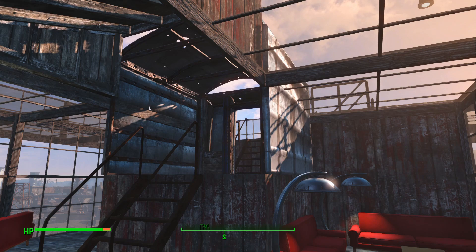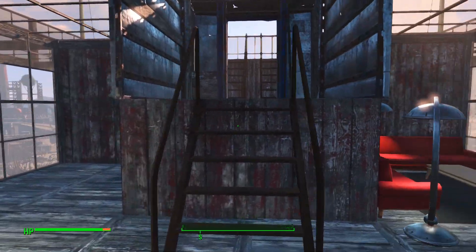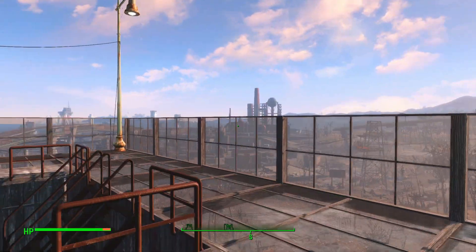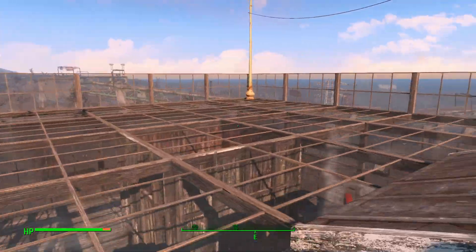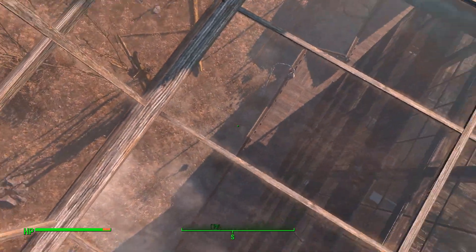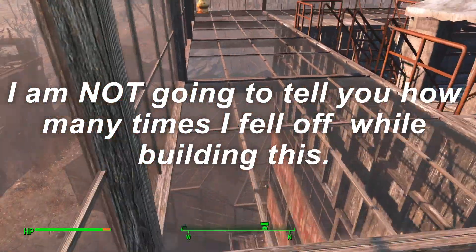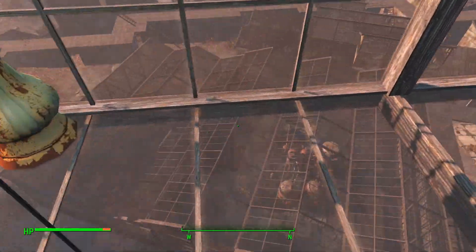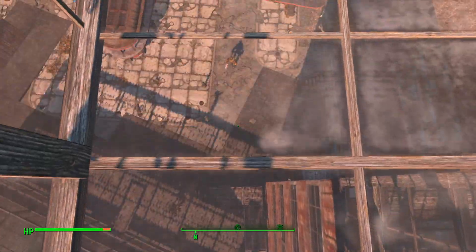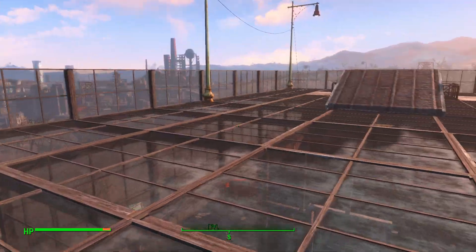This next bit was pretty difficult to put in because this is actually the limit of the height build — this is the maximum height you can actually build anything. I could not get it in properly so it wanted to go up. Now we're up at the top the lights are on, so it shines nicely during the night, and it is all glassed over — so if you're crazy enough you can walk right out to the edge and look straight down. You can actually see right down into everywhere.